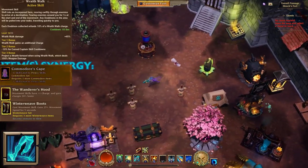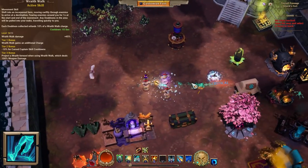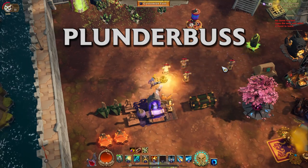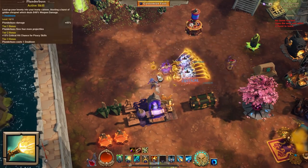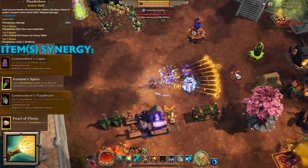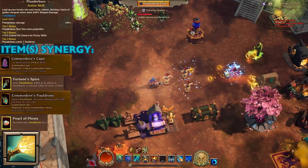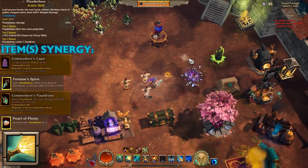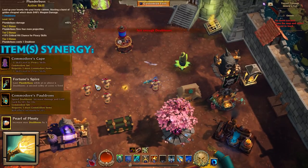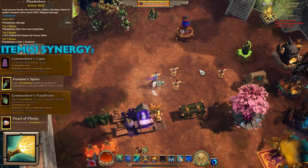Next we're moving on to Punderbuss, which seems amazing for a few reasons. First of all, it's very cheap to cast when you max it out and you can pretty much spam it as if you're playing an Absolver build on the Disc Mage. You can synergize it with the Pearl of Plenty or with that Fortune Spire so you can shoot a second wave of those projectiles.